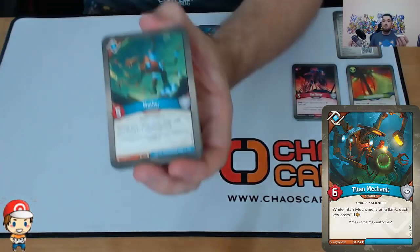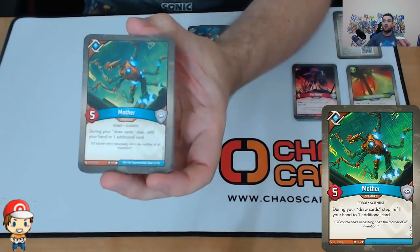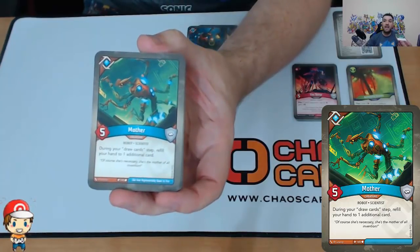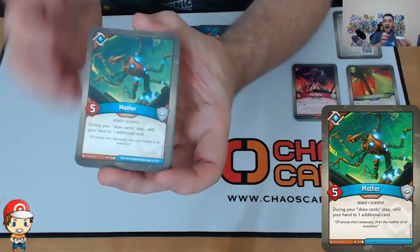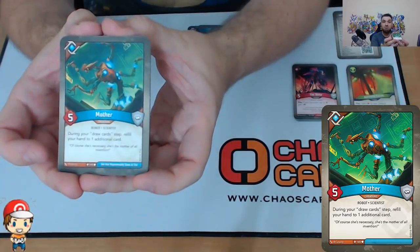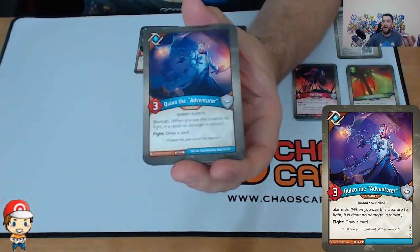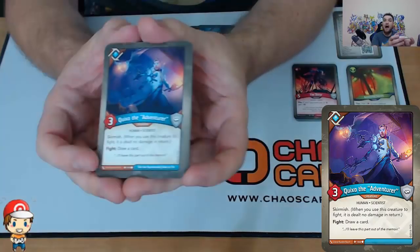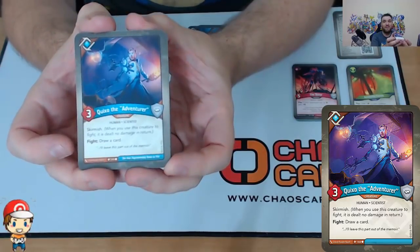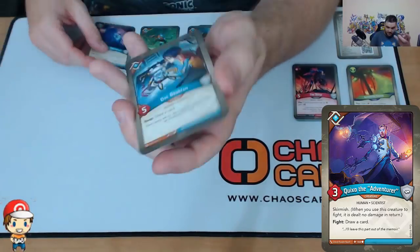A copy of Mother — it's a card I've already got in a couple of decks. It's got five power, which is more than average. And it's got a lovely little skill whereby when I'm refilling my hand during the draw cards phase, I get an extra card. That seems fine. We've got Quixote the Adventurer — three power, skirmish, and when I fight I draw a card. It's not a stunning card, it's a fairly standard card, but it's alright.